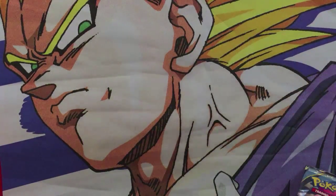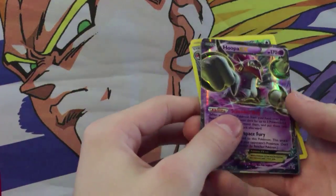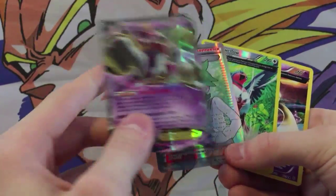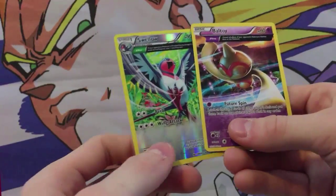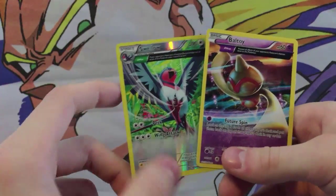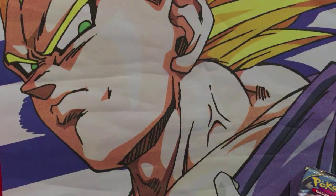So it looks like that's really it for the Hoopa EX tin. I'm going to be doing three tin openings in this series — we'll have Rayquaza probably next and then Latios for the last one. I hope you guys enjoyed the video. If you did, leave a thumbs up. Here are the cards that we got: a cool-looking Hoopa Unbound EX card, a pretty cool Wally card, a Swellow, and a Baltoy. I don't know if these cards are exactly special, but they look cool to me so that's why I want to keep them and put them in my binder. Again, if you guys liked the video, go ahead and leave it a thumbs up — I'd really appreciate it, and I'll see you guys in the next video.